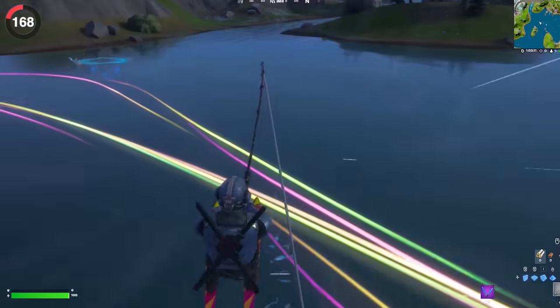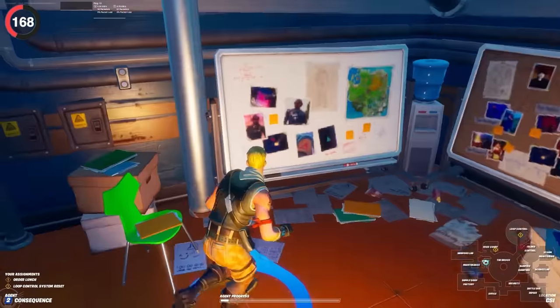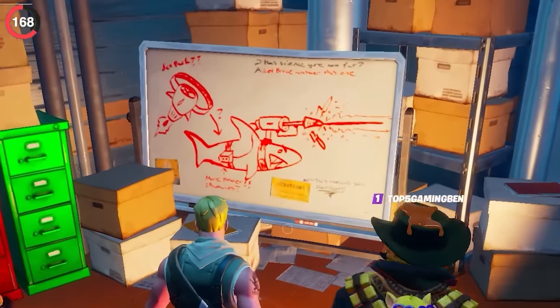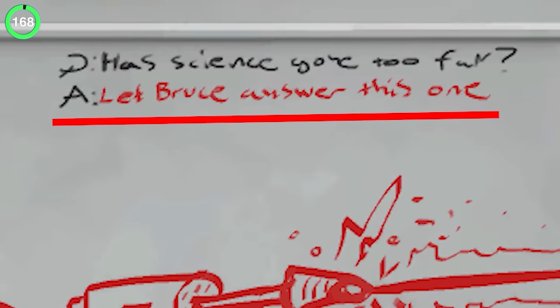The same goes for a secret about sharks. We've all run into them, but there's a hidden detail 99% of players forgot. When Epic released an LTM, there was a small room with whiteboards telling us the IO wanted to give one lasers and a jetpack — and his official name is Bruce. Of course it's a reference to Finding Nemo, and there's even a line implying he could talk.